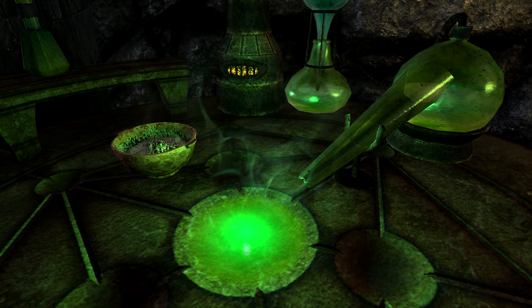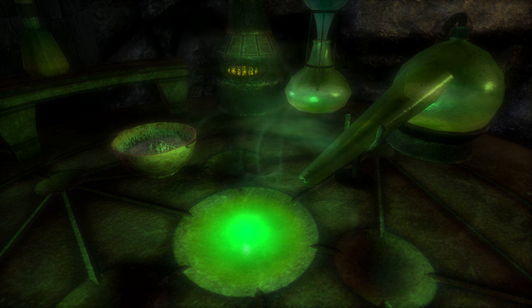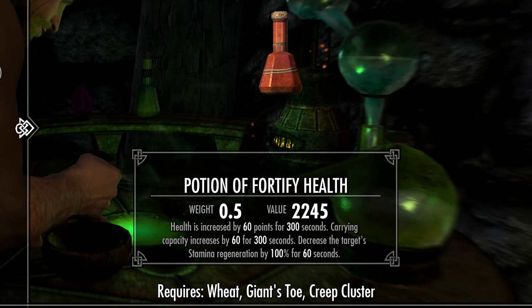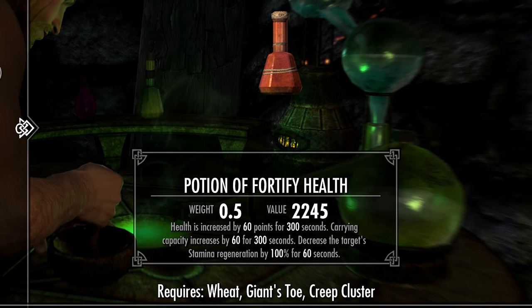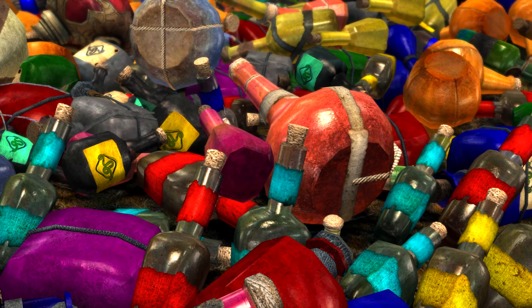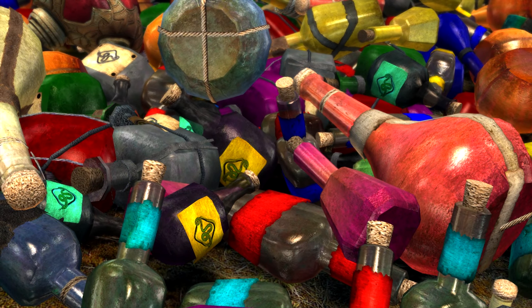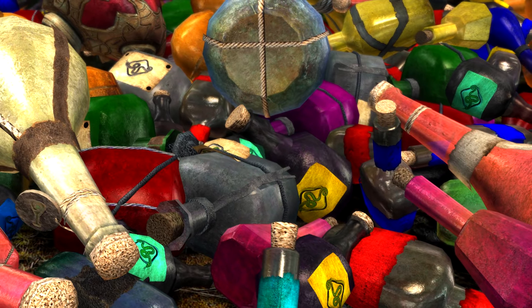So, let's get brewing. But before we get to the actual list, I want to show you something — the classic fan-favourite money-making potion in Skyrim: the combination of Giant's Toe, Creep Cluster and Wheat. If you go onto most forums, watch a YouTube video, or ask friends who play Skyrim, they'll probably tell you this combination makes the most expensive potion in the game — and it actually used to be in the base game. But with the DLC added, this money-making classic with a value of 2,245 gold is now worth less than half of the least valuable potion on this list. So strap yourselves in for some big boys — I'll also explain the math secrets behind why these potions are so valuable at the end of the video.